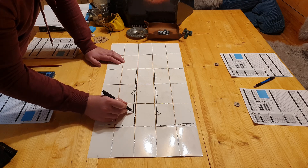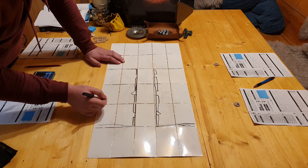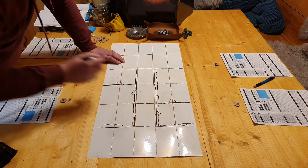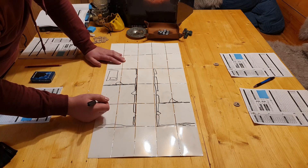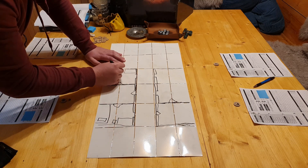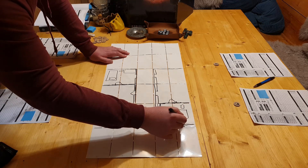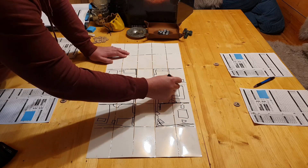I'm drawing in double lines for the thick outer walls of the buildings - these will be heavy cover - while the thinner interior walls are single lines for light cover. Cover gives you additional damage reduction on top of your armor: light cover is equivalent to light armor, one point of damage reduction; heavy cover is equivalent to heavy armor, two points of damage reduction. Small lines at an angle with a semicircle are doors, and gaps in the thick walls are windows. Let's add a few beds, tables, and sofas to give players some options.